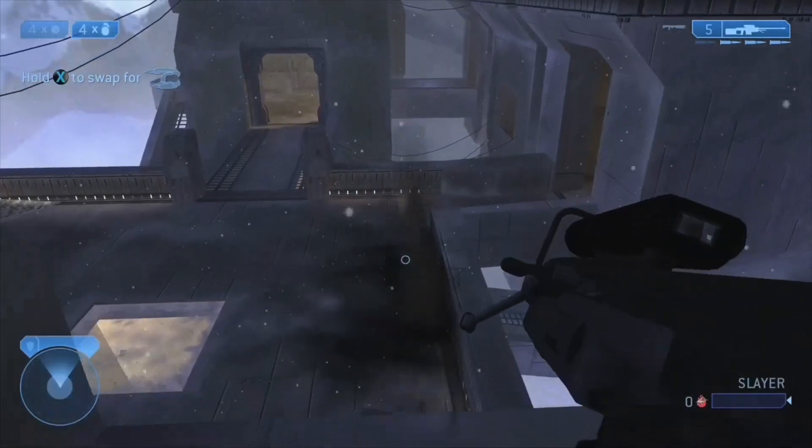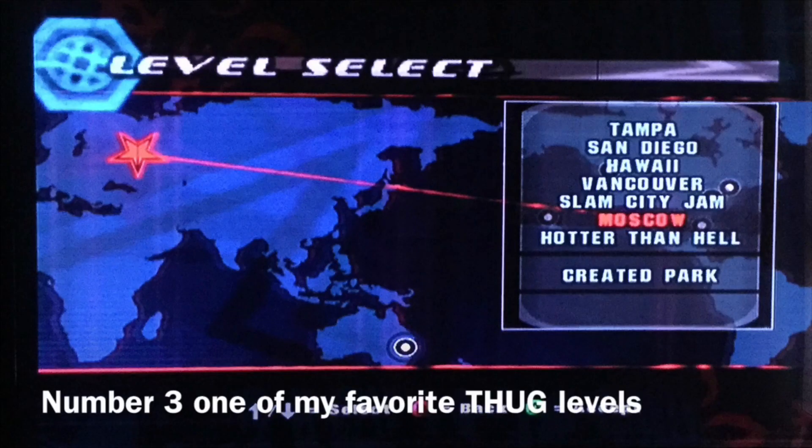Oh, it's an interesting choice. Coming at number 3 we have one of my favourite Tony Hawk Underground 1 levels: Moscow. Not the real-life place — we all know something horrible has been happening there — we're talking about the game, and it's an incredible level.